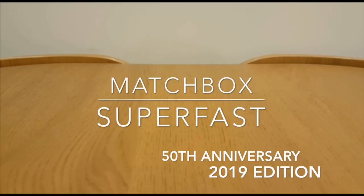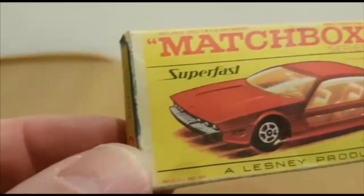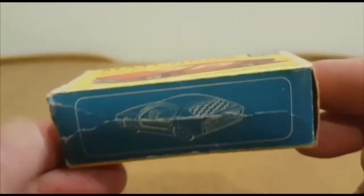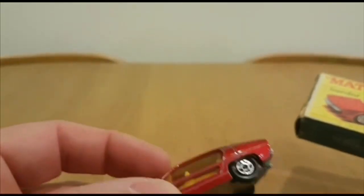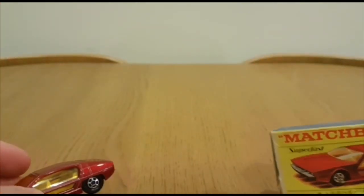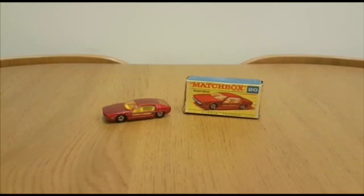2019 marks the 50th anniversary of Matchbox Superfast and we don't need to go into the full history. One of the first models to come out was the Lamborghini Marzal, and if you look on the box there's the Superfast logo — that was the first appearance of the branding. I'm doing this video because yesterday I received one of the brand new Matchbox Superfast 50th anniversary models that Mattel have done, and it's here.